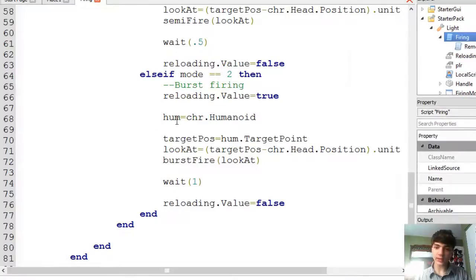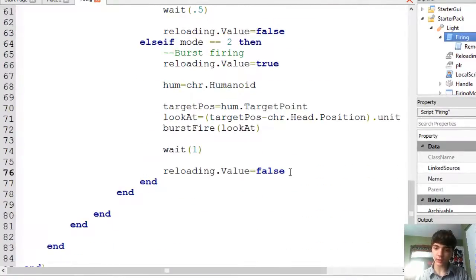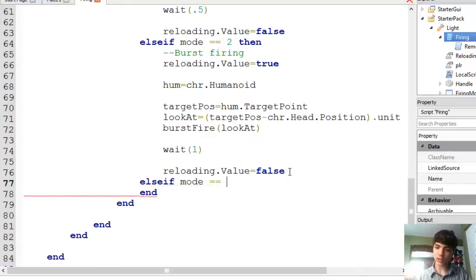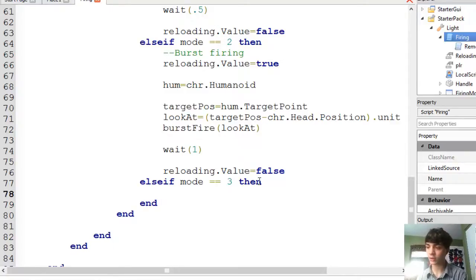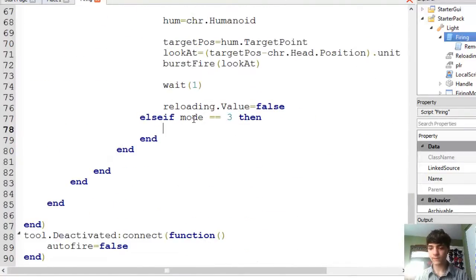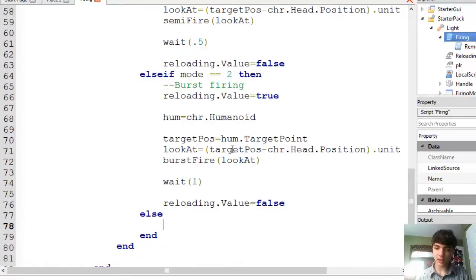So right now we've already got it set up to make it really easy to do this. All we've got to do is else if mode equals equals three. Now there could be a debate about this — should we just make it else so that it fires automatic whenever the mode might be something other than one or two? Such as if somehow it glitches and gets set to four or zero or a negative number. But for the sake of this tutorial we will do that. We'll just do else and there we go.